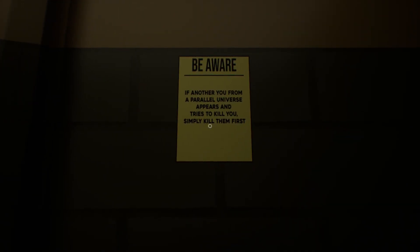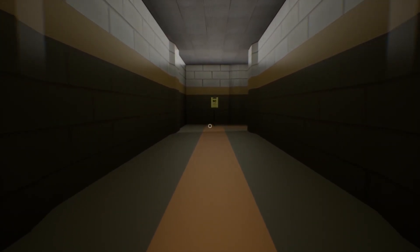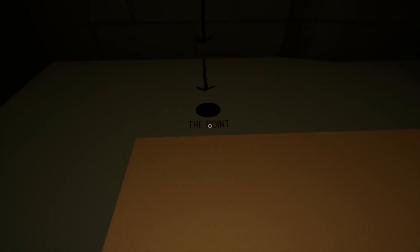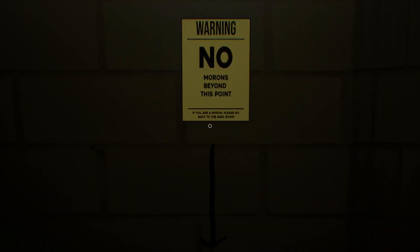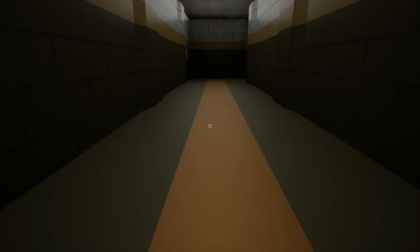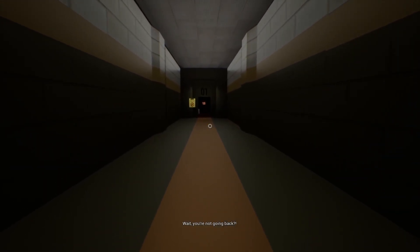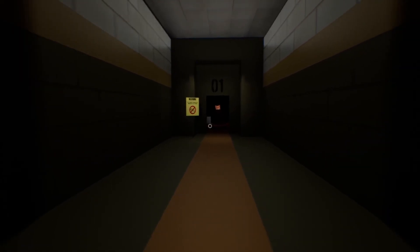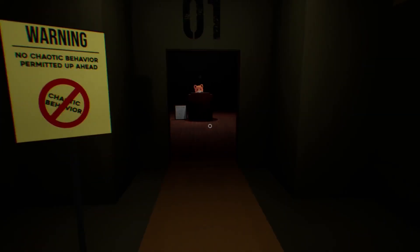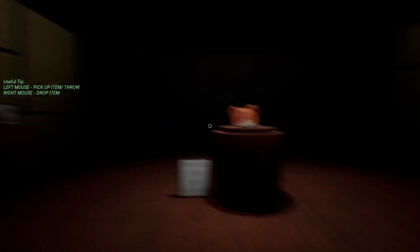Walking through the corridor, the player reads a series of warning signs: 'Be aware — if another you from a parallel universe appears and tries to kill you, simply kill them first.' Another sign reads 'No morons beyond this point — if you're a moron, please go back through the dark room.' Then 'No chaotic behavior permitted ahead.' A countdown starts.